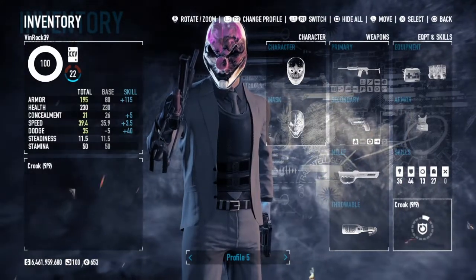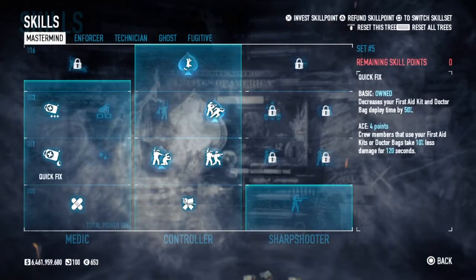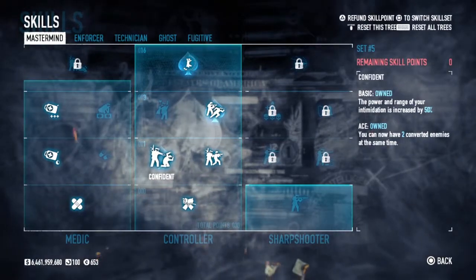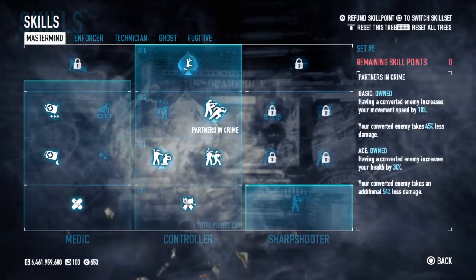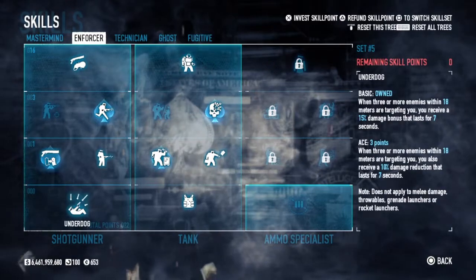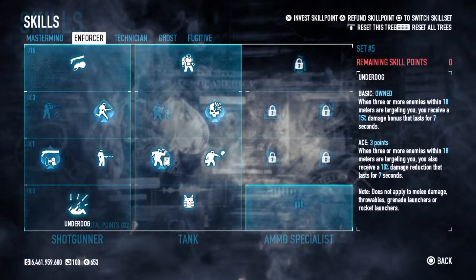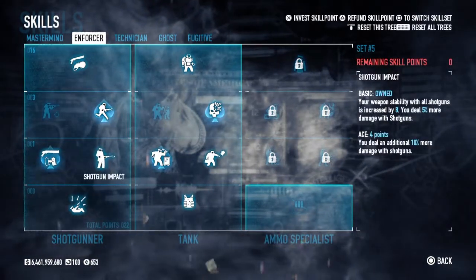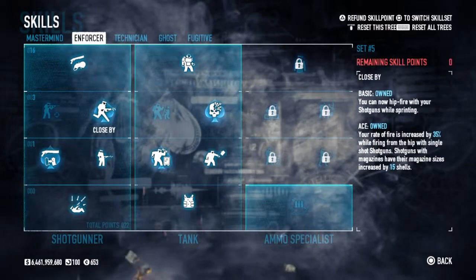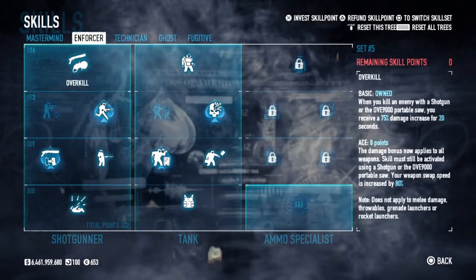I am using the Crook perk deck, by the way — that wasn't Grinder, that was Crook if you didn't notice. Here's the build. I'll just go straight to it. Mastermind: I'm taking Combat Medic, Quick Fix, and Uppers — all basic. Controller: I'm taking Force Friendship, acing Confident, taking basic Joker, and then acing Partners in Crime as well as Hostage Taker. That makes the build really good when you're talking about dealing with crowds and taking damage. In Enforcer Shotgunner: I'm taking Underdog basic, Shotgun CQB, and Shotgun Impact basic — that's plenty of damage coming out of the shotgun. You don't need to ace that skill in my opinion. Close By aced for the extra 15 shots in the magazine for that shotgun, and I'm using Overkill basic.